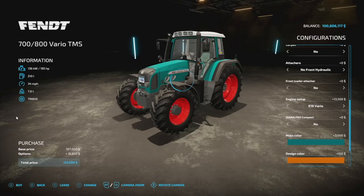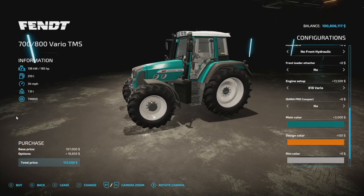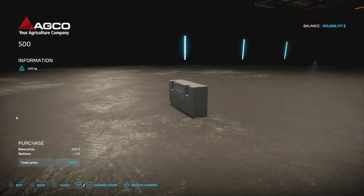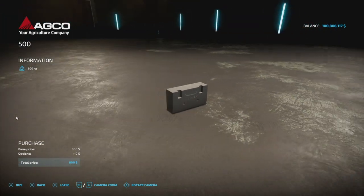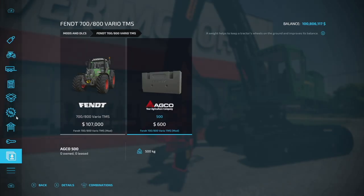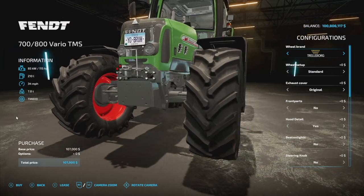Main color options include all expected tractor colors including petrol blue. There's also a design color for your front loader and rim colors. A 500-kilogram front weight is included — if you're not using a front hydraulic, you can attach this weight to the front.